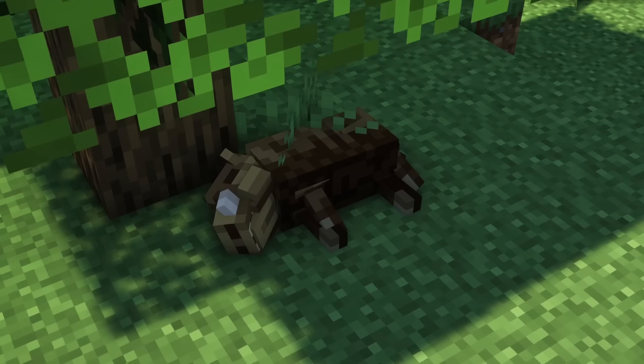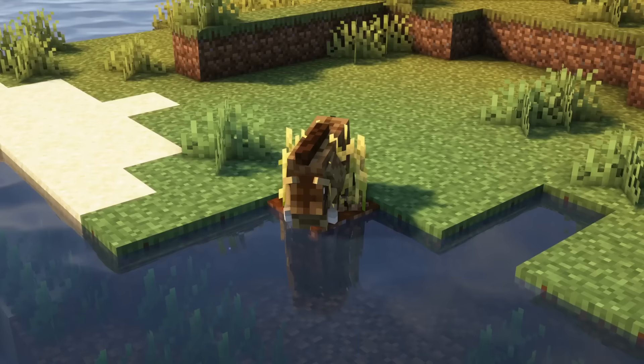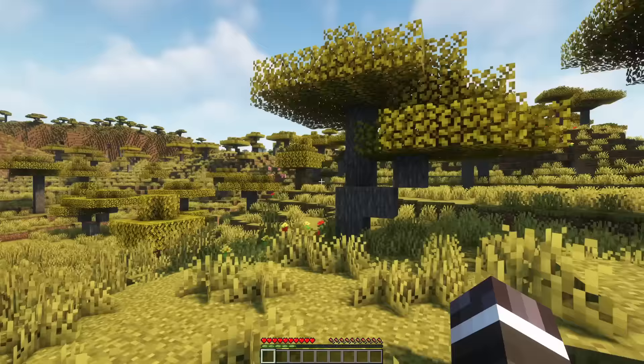You can encounter four species of boars in rainforests, savannas, and temperate forests. They sometimes dig up food from the ground, which can destroy your crops. They will also defend themselves if attacked. Boars drop pork chop, leather, and fat. As an easter egg, you can ride a boar as well.